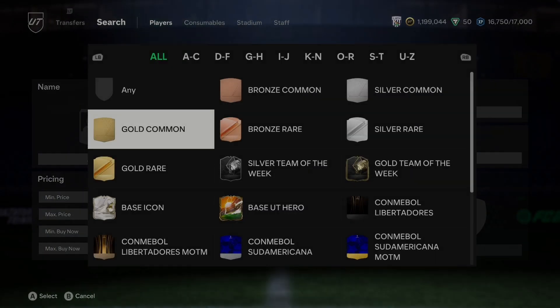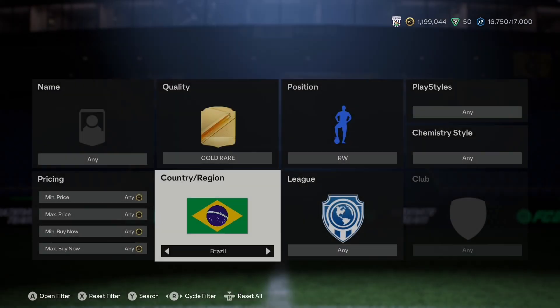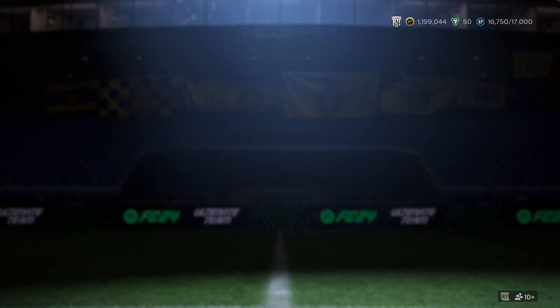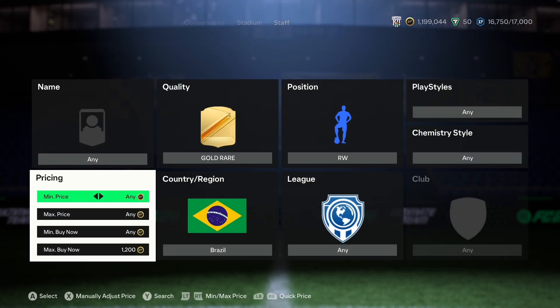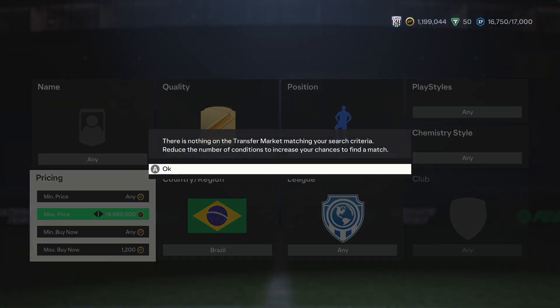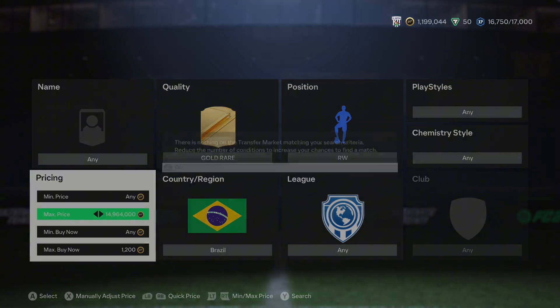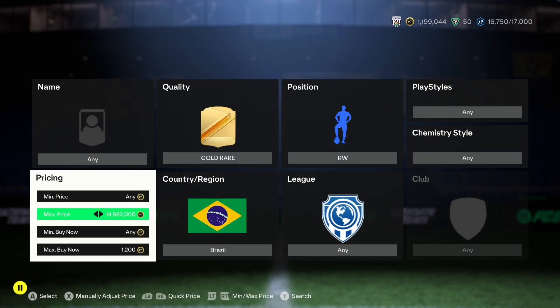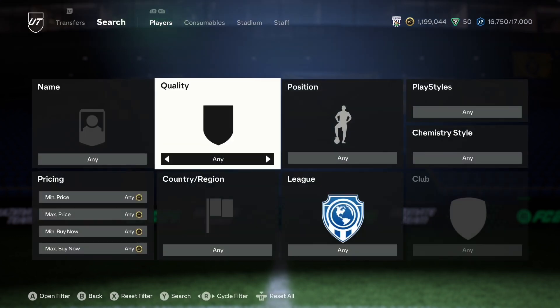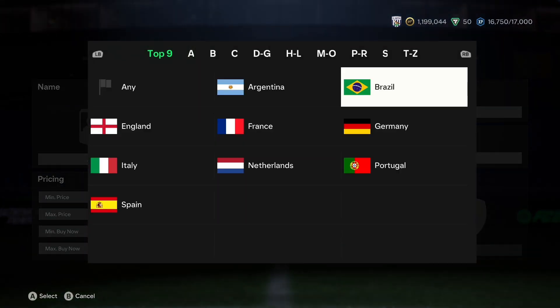The final filter: quality gold rare, position right wing, nationality Brazil. This gives three players — Anthony from Man Utd (the cheapest), Felipe Anderson from the Italian league, and Rafinha from Barcelona (the most expensive). Anderson and Anthony pop up frequently due to their low ratings; people often list them for around 700 coins when they're actually worth about 1,100 coins.